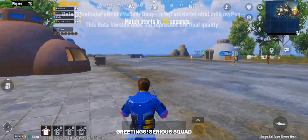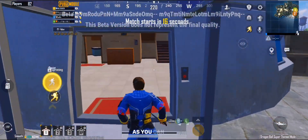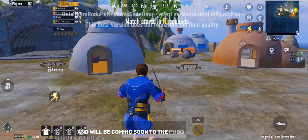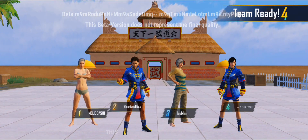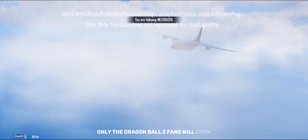Greetings series squad. How are you all doing? I hope you all are doing great. As you can see, the new Dragon Ball Z update is live in the beta and will be coming soon to the PUBG global version. This will be the new spawn island that you will be getting. This is the Dragon Ball Z Village — only the Dragon Ball Z fans will know.